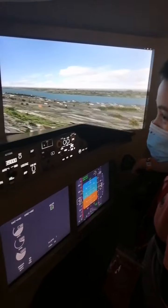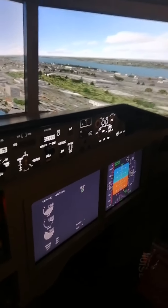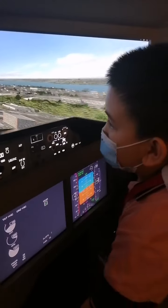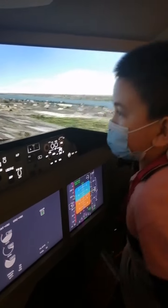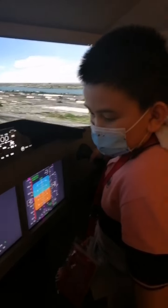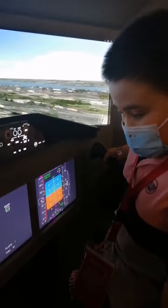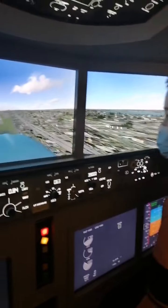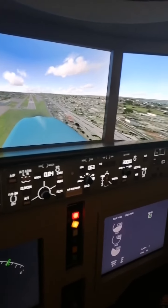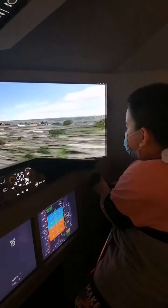Now we have to turn, now we have to turn slowly, fly down. Good — runway ahead, fly to the runway, reduce the engine power. You need to reduce the engine power. Wait, where is the engine power? This one, I think — is the engine. Yeah, yeah. There you go, we're almost there, gonna land — speed motion, speed motion.